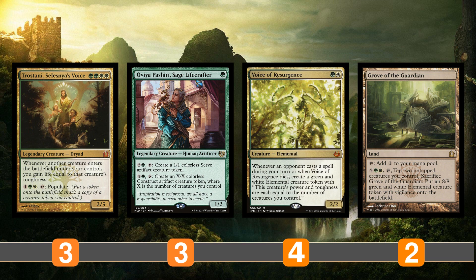Voice Resurgence makes that same kind of token when it dies, and populating that with Trostani is going to be really huge, especially with the first package making a bunch of tokens. When we go super wide, we're going to be able to use Grove of the Guardian — pay five, tap it and tap two untapped creatures we control to make an 8/8 vigilant token. That's pretty nice to populate with Trostani as well, if we don't happen to have a Voice Resurgence or Avia Pashari.